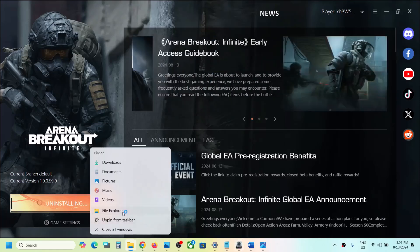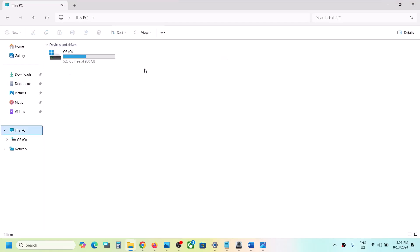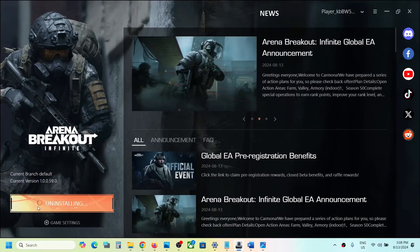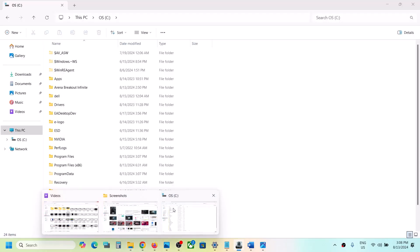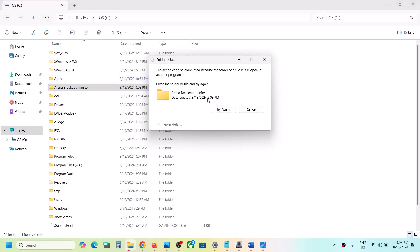Once the uninstall is complete, open File Explorer on your computer, then go to This PC and go to the game installation folder. Wherever you have installed the game — in my case, I installed it in C Drive. Let the uninstall complete first, then go to the game installation folder and delete the game folder.